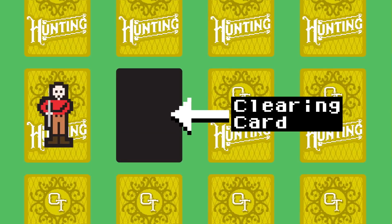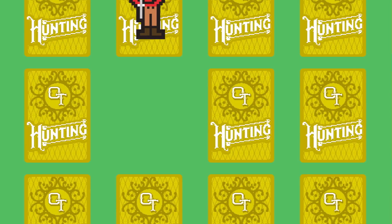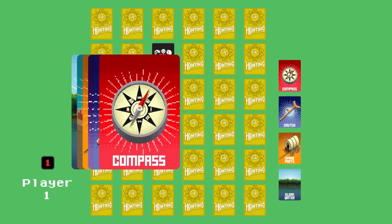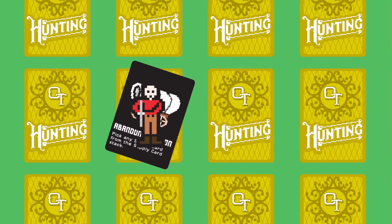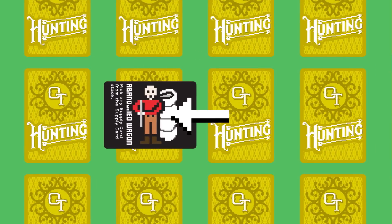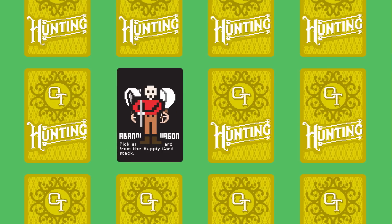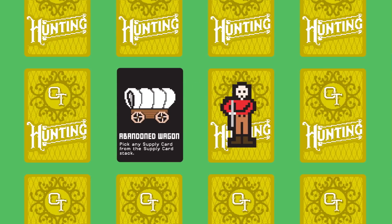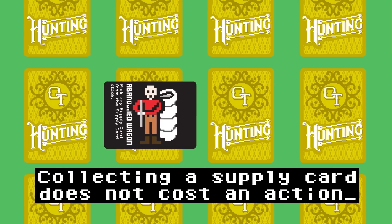If you move past a clearing — a plain black card — remove it from play. When there are no more cards in a stack, that space becomes a permanent clearing. If you land on an abandoned wagon card, you may select the supply card of your choice from the deck and place it face up on the table with your other supply cards. After taking a supply card, turn the abandoned wagon sideways — it's now empty and acts as an obstacle your hunter must move around. If you choose not to take a supply card on this turn, you may continue to move through the abandoned wagon, but you can always return to it and collect the supply card in the future. It won't cost you an action either.